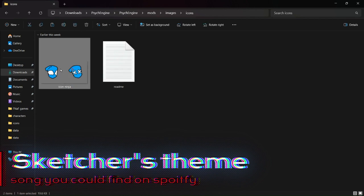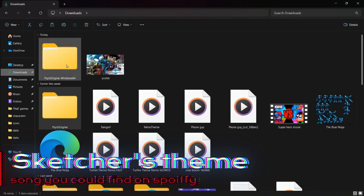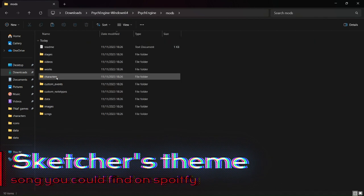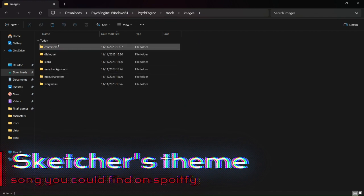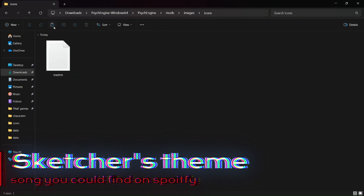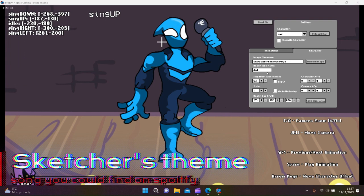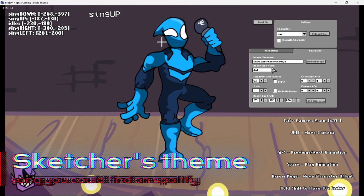Get the icons you want. Go back into your files, go back into mods, go to images, go to icons, and put your icons there. Go back into the game, go to health icon name, delete that, and type in the icon name that you chose. My icon was called Icon Ninja.